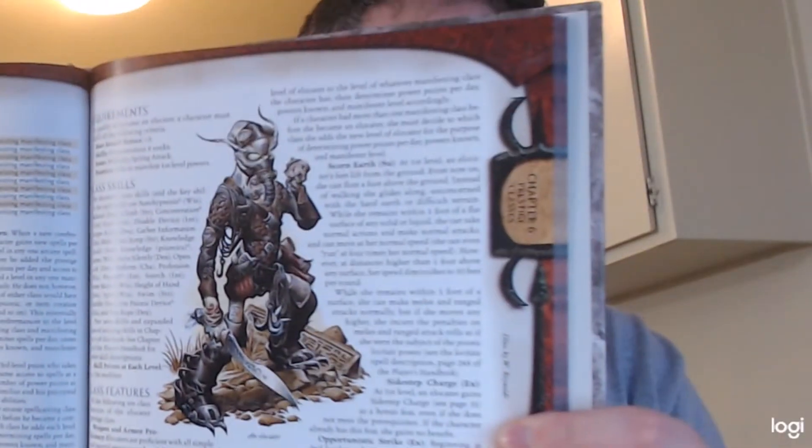Hey everybody, it's Mitch and welcome to my next video. Today we have got another Dungeons and Dragons prestige class review, and today from the Expanded Psionics Handbook we've got our buddy the Elocator. Now the Elocator is an interesting one — it's not one I've really noticed until recently, so let's talk about them.